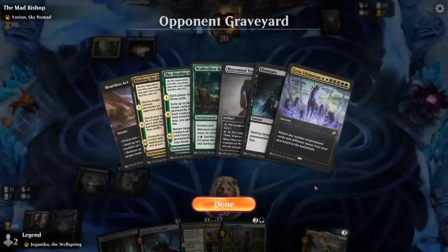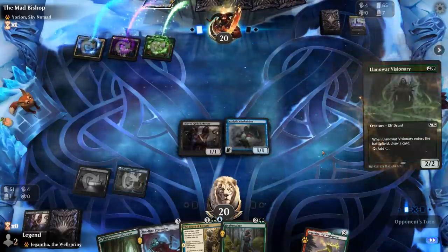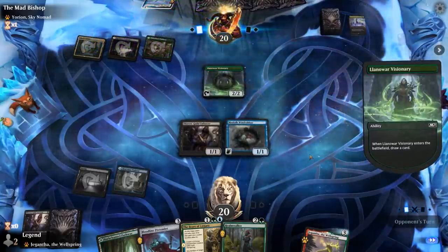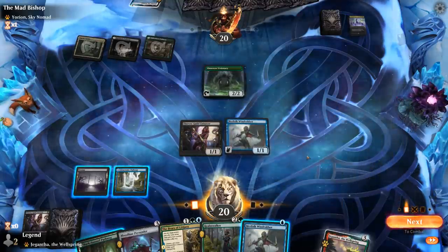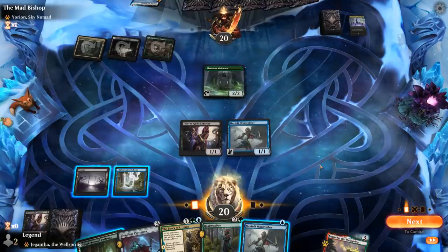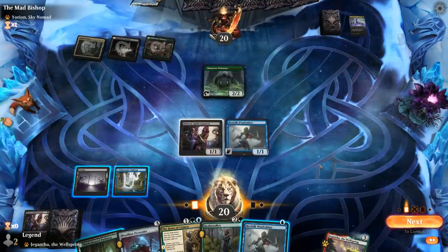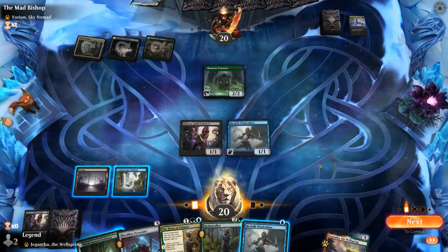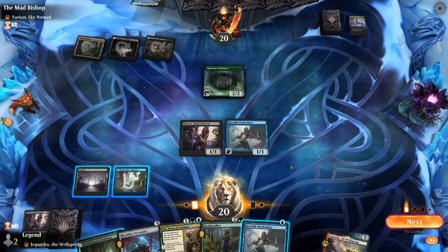They're playing with Eerie Ultimatum instead, so an Abzan deck. We have to make a decision — I've got a lot of three-drops to choose from. If I play Pretender it can grow thanks to the Bears of Lejara as well. It's probably a bit early to play Realmwalker, so I think I like Pretender before Bears.